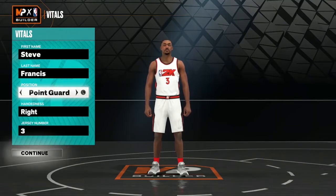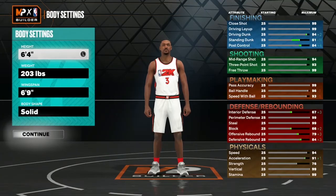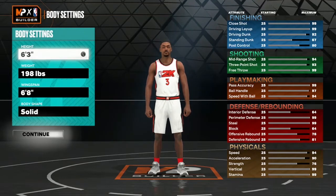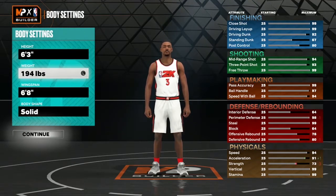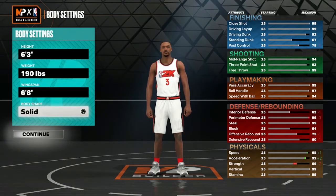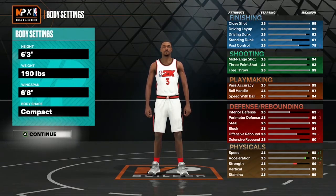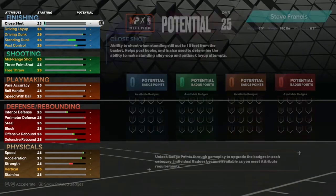Of course you gonna have him at point guard. Height is gonna be 6'3", weight is gonna be 190. Wingspan we gonna leave it at 6'8". We gonna make the body shape — you can go slight if you want, or you can go solid. I'm gonna go compact.